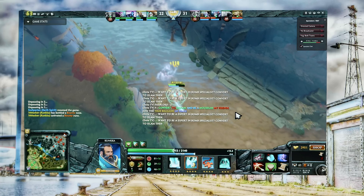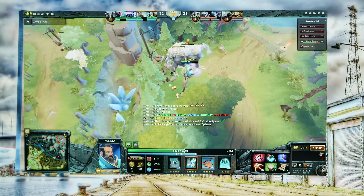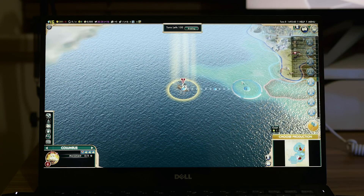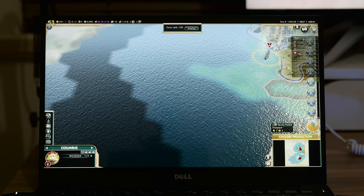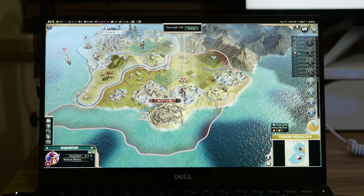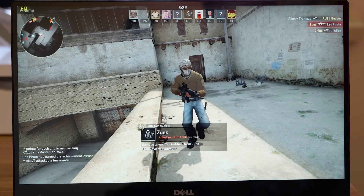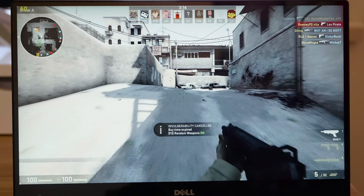Dota 2 at 1080p with default settings gets 45 to 90 frames per second — 45 when there's a lot of action and it's hot, 90 when things are quieter. On Civilization 5 I was getting around 45 to 60 frames per second at 1080p. CSGO gets 60 to 95 frames per second at 1080p with default settings, which is pretty typical for Intel HD graphics. The Cloud Gate score is 6207.